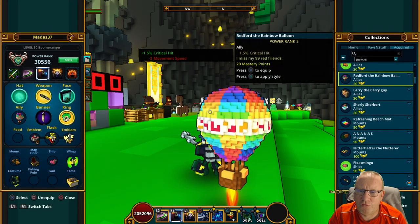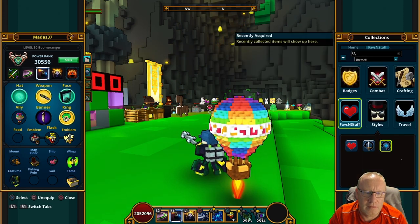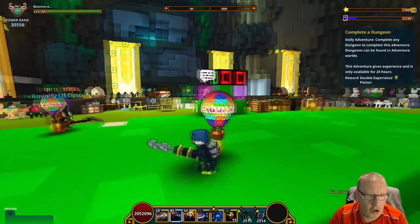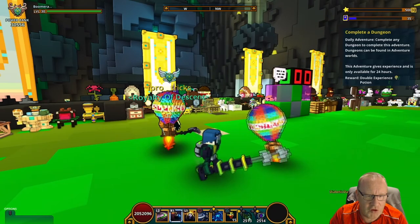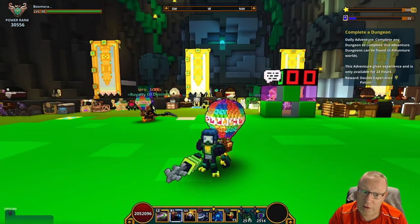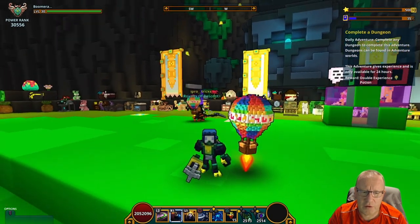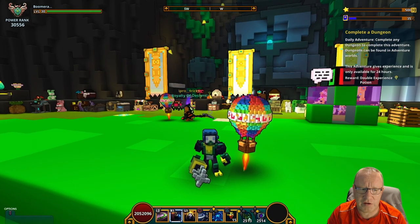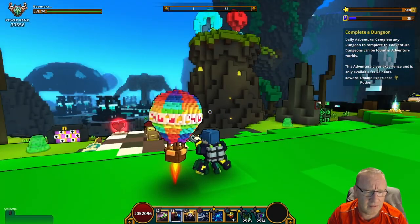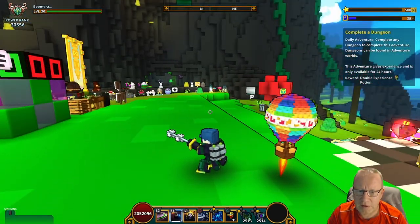This is Ritford the Rainbow Balloon - he gives 1.5 to crit hit. Let's have a look at him. iPro must have already bought this pack because he's got it as well. That is another totally unique thing for alloys. If you don't like the stats you can always use these as skins as well, which is nice. It's a bit of a big one, but difference is always good.